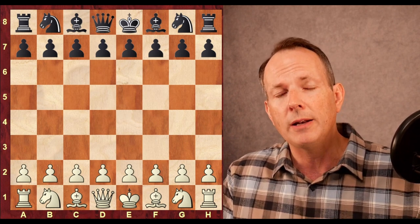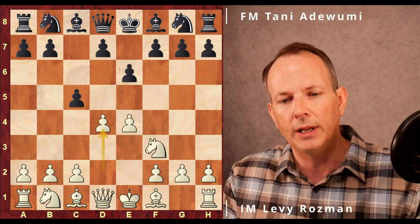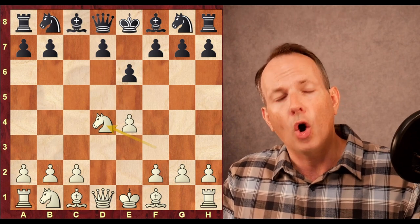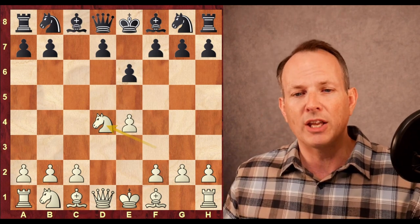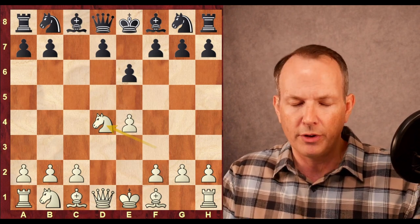Levi Rosman has white and Tani Adewumi has the black pieces. E4, C5, Knight F3, E6 — exchange in the center, we have our standard open Sicilian formation. When black has played E6, that means it's not going to be a dragon or a Najdorf, but it could be a lot of other different openings.